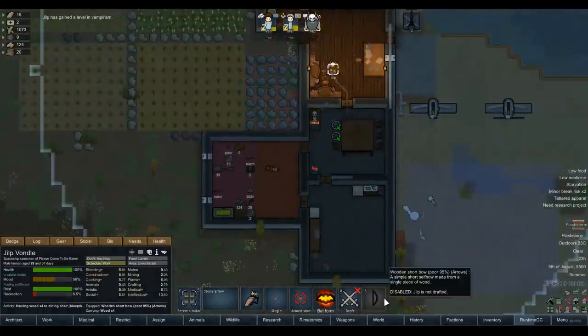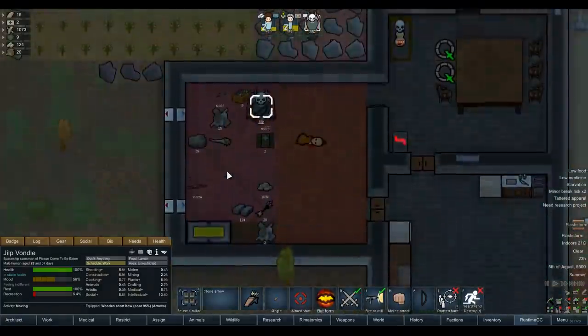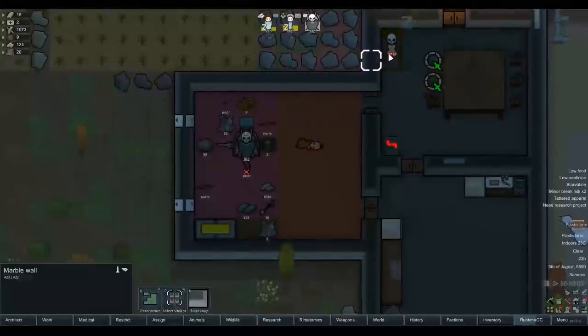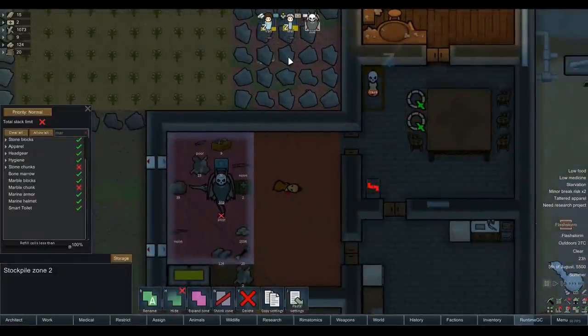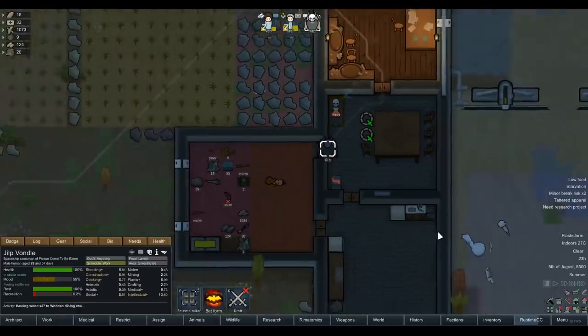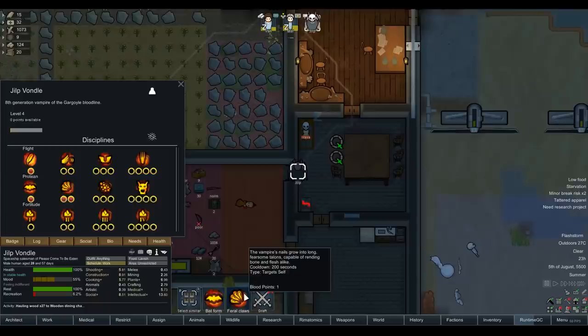Now we can get our feral claws! He's also kept that bow equipped — if you've got feral claws you can probably just rely on that, so let's drop the bow and let the other boys use it instead. He's got 30 medicine in his inventory. Let's strip the prisoner and take their mask. Prisoner feeling depressed — what a shocker. Set to work and recruit. This is cool — let's just recruit them for now and bring another person on board.